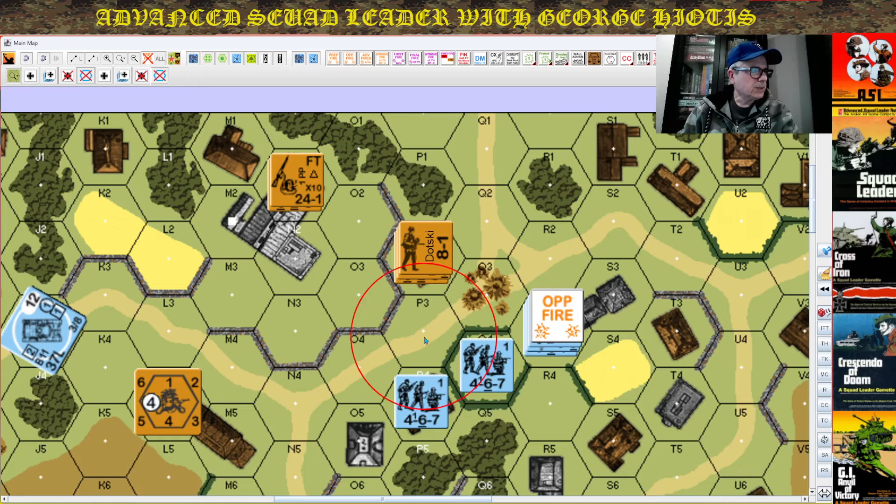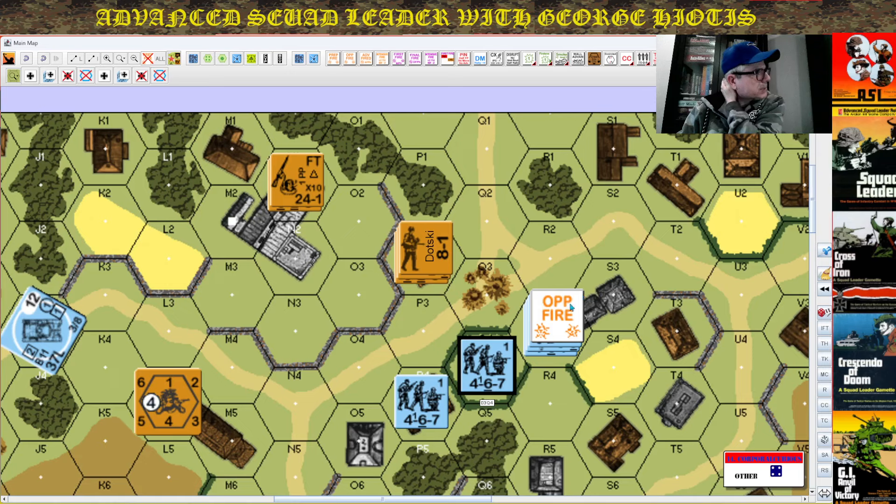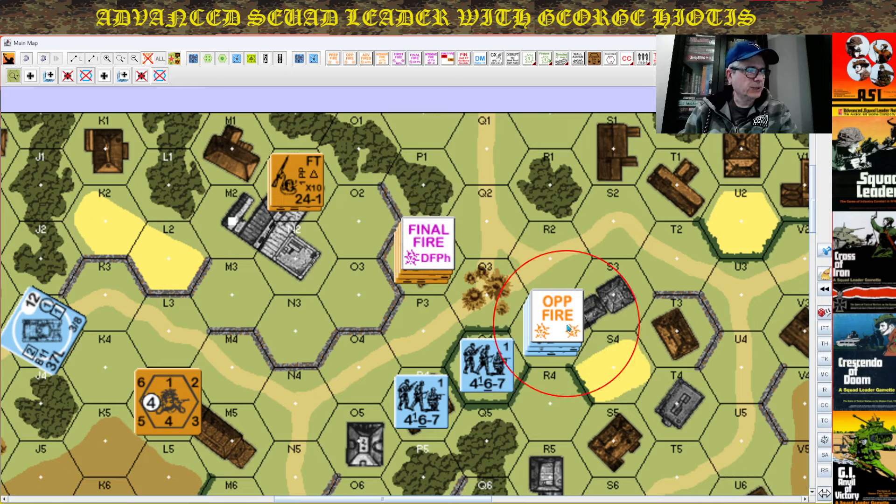Possibly this guy would want to use smoke to allow his buddy to come across or gain wall advantage here. Let's roll to see what happens — nope. In any case, let's assume this guy final fired without any success. This guy is marked with an opportunity fire marker. He has an LMG, but instead he's going to try and opt for a Panzerfaust. He needs a 1, 2, 3, 4, 5 — a 6 means he doesn't have it. He has a Panzerfaust.